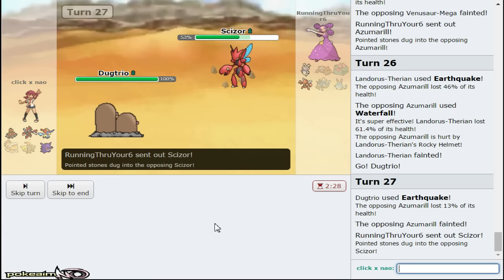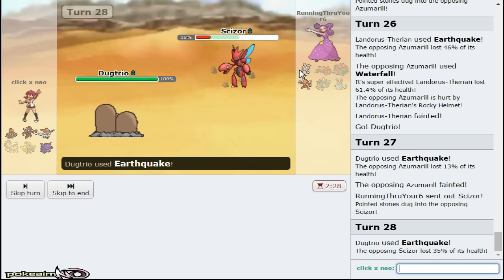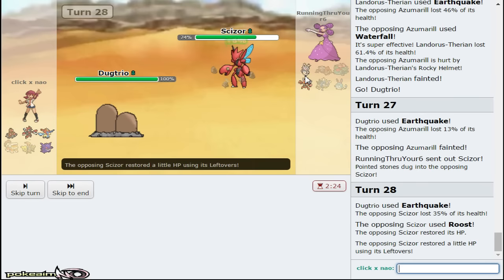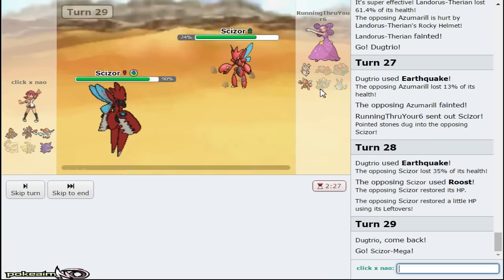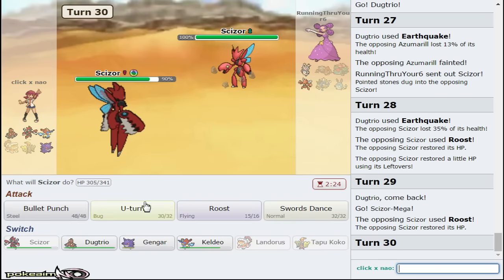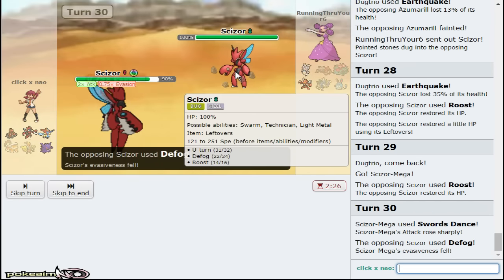Azumarill comes out. It could be Belly Drum but if it's not Z Belly Drum - at least if it gets the Citrus Berry, it won't be getting recovery as Waterfall is able to knock me out. Now I can just win the game. I want a Never-Ending Nightmare - I want to use the Z-move. My Landorus can click Earthquake to knock out Azu. I'm assuming it was Band based on the way it was played - let's go for Earthquake again, we're Adamant, get some damage off. I still win the game at the end of the day; I have Mega Scizor in the back.